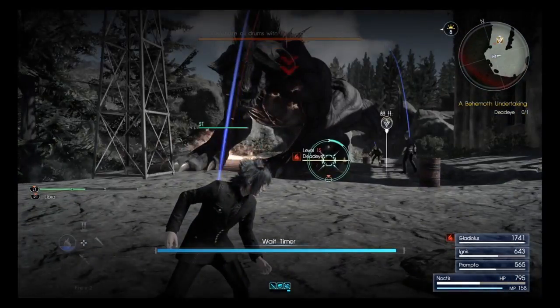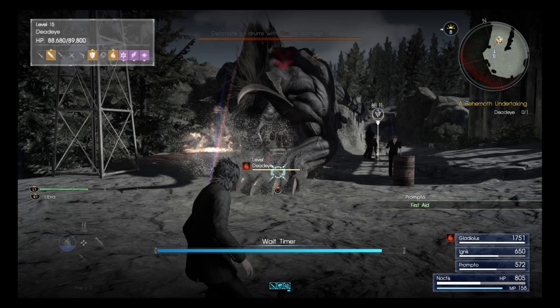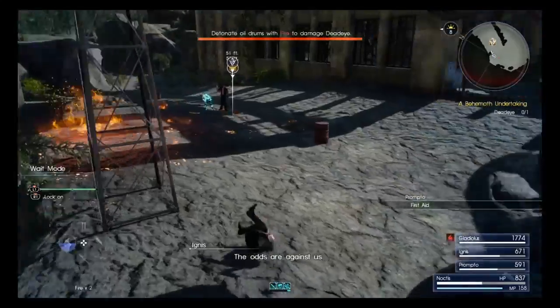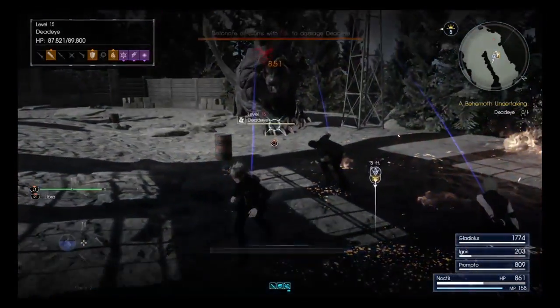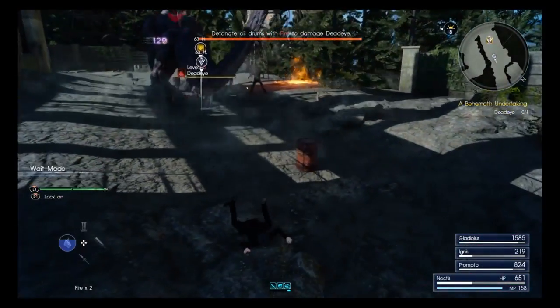To start a new game plus, you can't just continue from where you left off. If you save before you beat the game and load that save back up, you'll be right before the end. You have to manually create a new save, then go to the main menu, select new game, and choose slot two — that will be your new game plus.